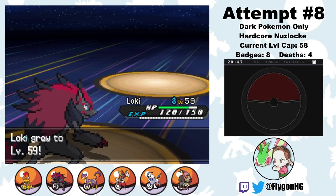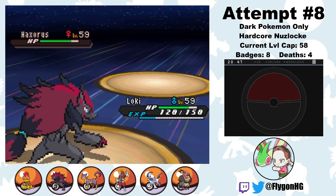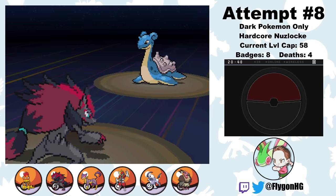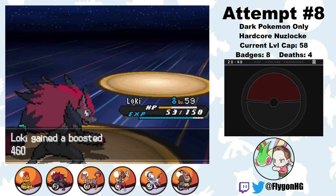Next up is Iris' terrifying Haxorus, which is holding a Focus Sash for some reason. But I taught Loki Fling, so Loki flings his held Razor Fang at the Haxorus, which breaks the Sash and causes a flinch. Then a Dark Pulse is enough to knock out Haxorus. Iris' final Pokemon is Lapras. I can't actually take it down in one shot, so if it crits with Surf, Loki will go down. But with Maleficent waiting in the back, the battle is won — it's just a matter of whether I need to dig three graves or four. Loki hits a Dark Pulse, and Lapras retaliates with Surf, but it leaves Loki in the yellow. So on the next turn, he fires off one last Dark Pulse, knocking out Lapras and finally winning us the run.